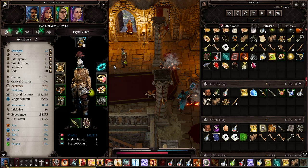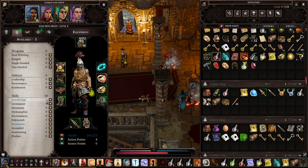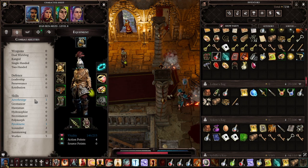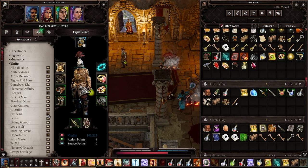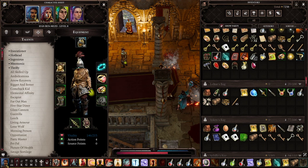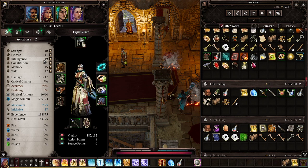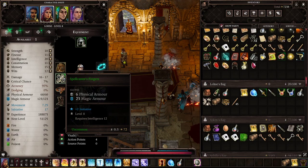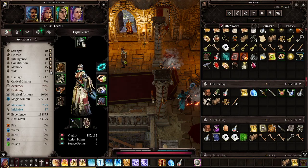Let's go through our character level-ups and then I think we're already done with this session — we're running over time. Iban still continues with Finesse and we do have a bit of Pyro and Aero now, but at the core of his build he's going for Warfare. I would like to give him Hot Head — Hot Head essentially means as long as he's full of health he gets more damage. Increases intelligence; we're having plenty of room for additional skills. Let's keep 13 wits.